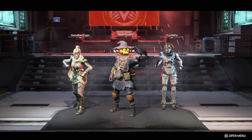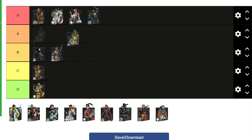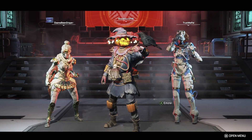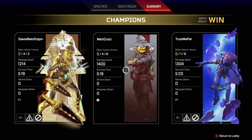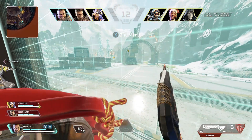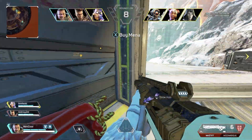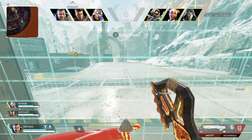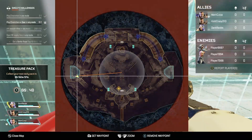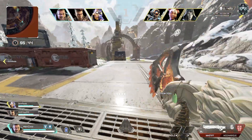This may surprise some of you, but I have Octane in A tier. I do not have him in S tier due to the recent nerfs. I think the jump pad nerf was a big one — he can't go as far with the jump pad, and the jump pad now makes noise so you can hear people jump padding, giving people time to react. With that I have Octane in A tier, though he's still a very good legend.